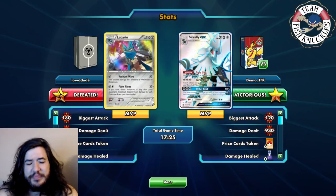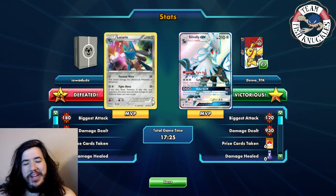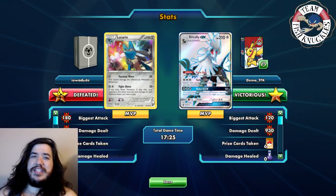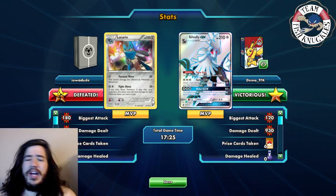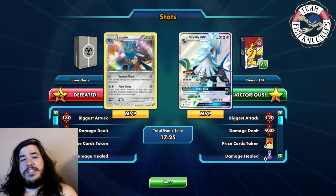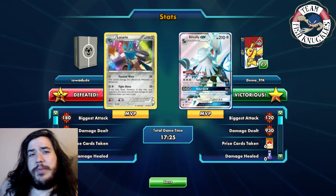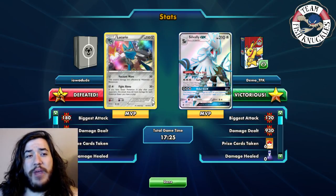Hope you enjoyed this Main Deck Monday video! We didn't play against easy weakness matchups - we played straight games without exploiting type weaknesses. Against decks with Psychic or Fighting weakness, Silvally should have a clear advantage with the memories. I think Silvally is in a really good position in this format - it's really strong. We should see good results at the London International Championship this weekend. Thanks for watching!